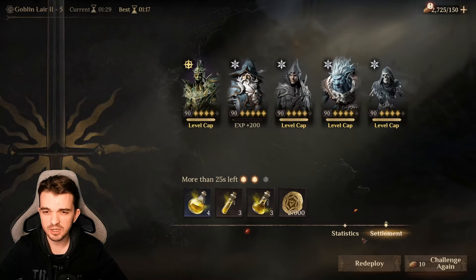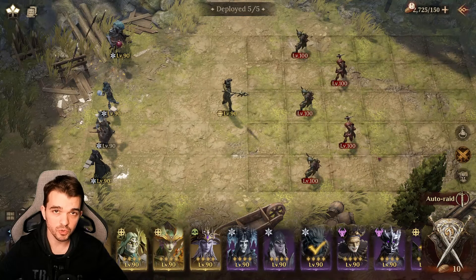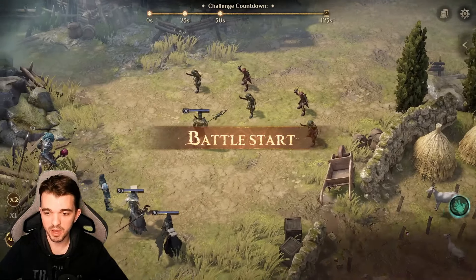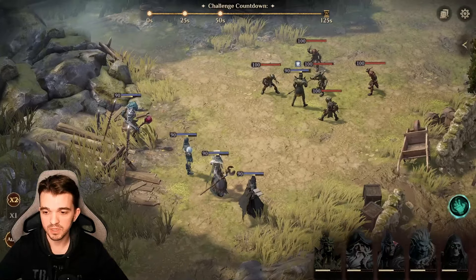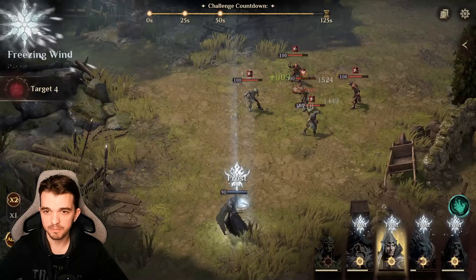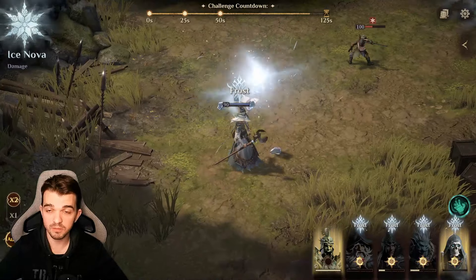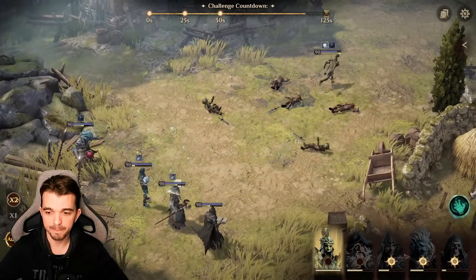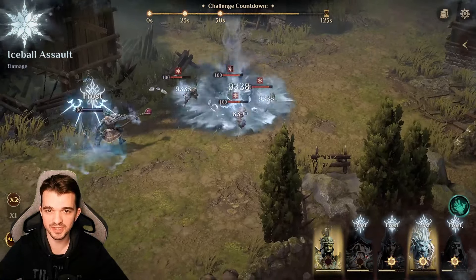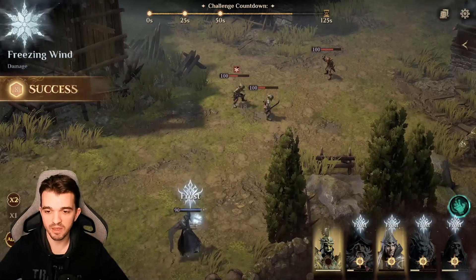With the Incense Burner at level 16, I'm pretty sure this will be much better. Let me show you how you should do stage 4 and the best optimization for it. I'm doing this on manual mode because it's much better. This hero is going to cast his battle skill pretty soon, and we just want to make sure that Vidimir casts his ultimate right after. We always want to cast the ultimate after this guy's battle skill.